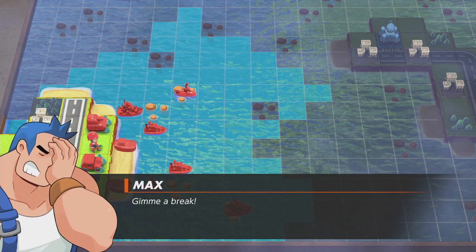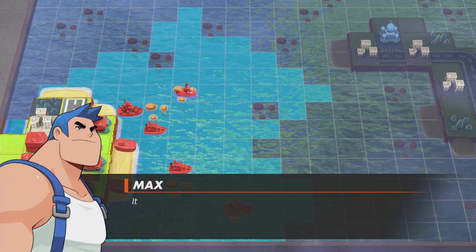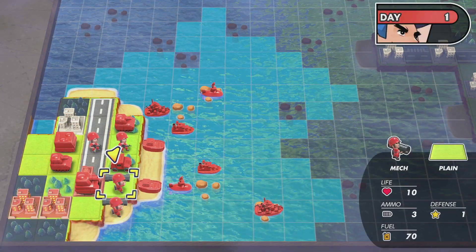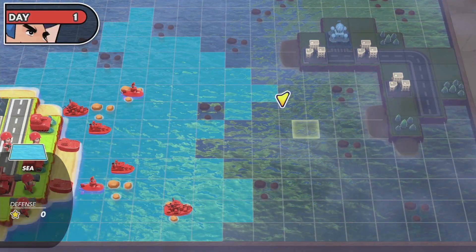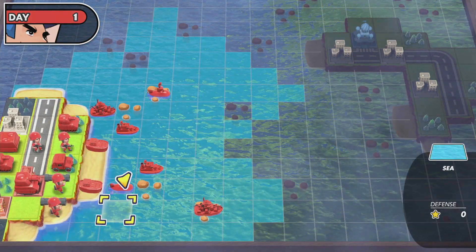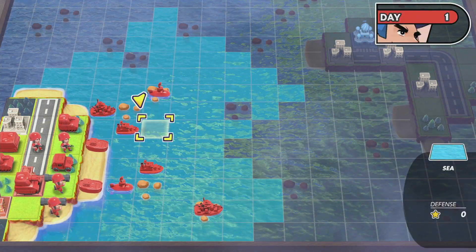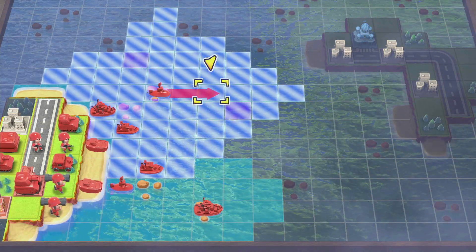Two battleships. Not this guy again. I mean, I did use Andy last time so yeah, should use Max here. No interacts on land, just my two battleships, two subs, and two cruisers. I guess I'm gonna go slowly in order to gauge where all the enemy units are. First things first, my subs are gonna go somewhere — I guess not too close.